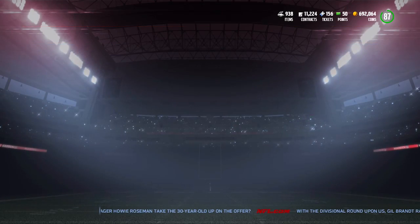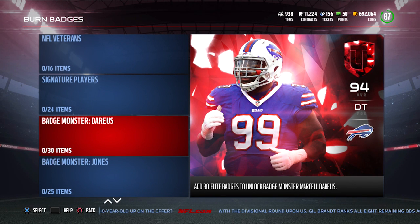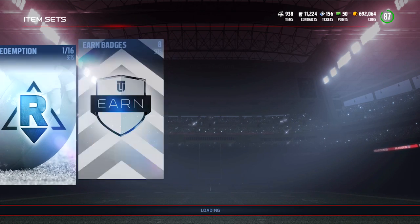There are also some additional cards that came out into the game today. We have the Badge Master Marcel Darius — this one is a 94 overall defensive tackle. Marcel Darius typically does have very good cards in the game, though he's gotten quite a few cards lately so it's a little surprising to see him getting an additional one. It does take 30 Elite badges, so even if you're spending 15,000 coins on the Elite badges you're still spending 450,000 coins on a defensive tackle. My guess is that this card will actually drop below that 450,000 coin price range once people start completing this set, so I would recommend just purchasing the card off the auction block if you're interested.